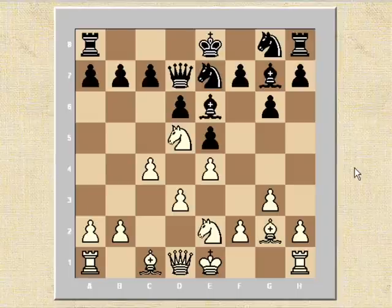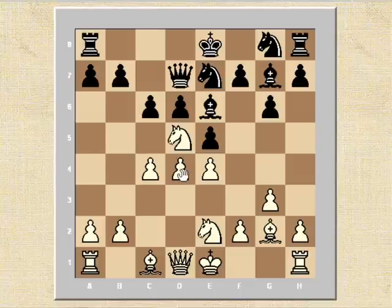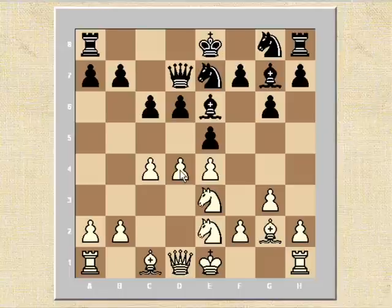Here now Kasparov changes the pawn structure again in a very interesting way — he plays the move d4. So he's lost the tempo by not playing d4 earlier in one go, but there are some very subtle points at work here. After c6 he actually plays knight e3, and Short is now presented with a very uncomfortable threat of d5 from Kasparov. So Kasparov is in effect encouraging Short to play exd4, giving up the tension in the centre.